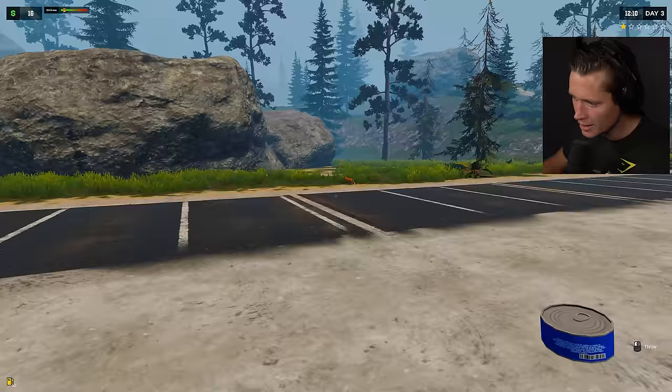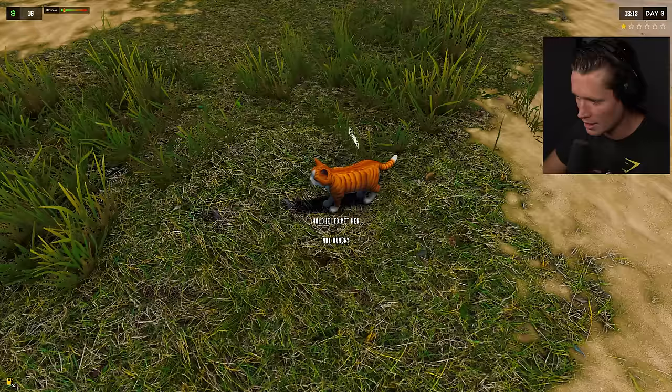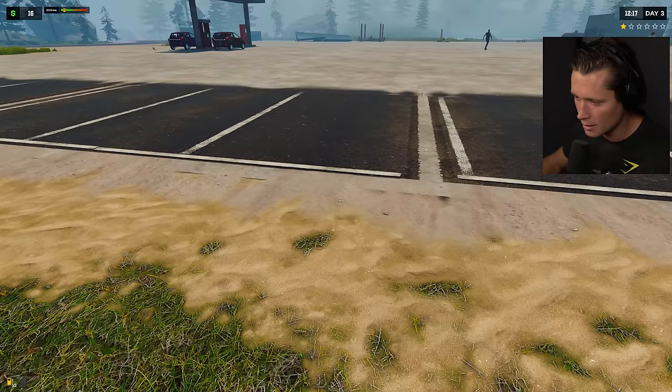We found the cat — her name is Bella. She's not hungry but we can pet her. Give her a little chin scratch, maybe a little butt scratch. It looks like we're not going to be able to take her home, and I'm not sure what to get our wife.